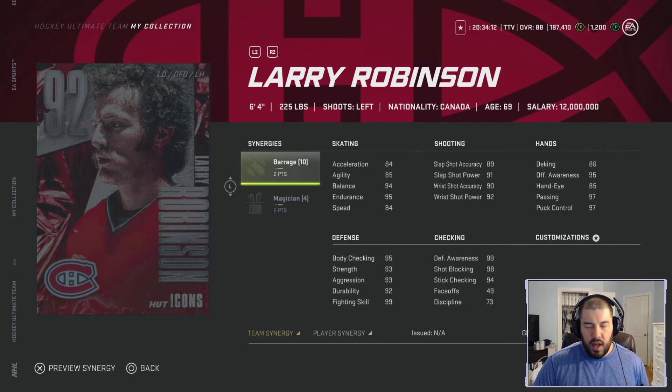Larry Robinson — another big-body left-handed defenseman, actually a little bit more sturdy at six foot four, 225 pounds, left-handed shooting. He played for the Montreal Canadiens and played both with and without a helmet, so I'll consider him part of the no-helmet gang. He has two points for Magician and two points for Barrage — slightly worse team and player synergies than Pronger, but he skates a little bit better, while some of his other attributes aren't quite as good as Pronger's.